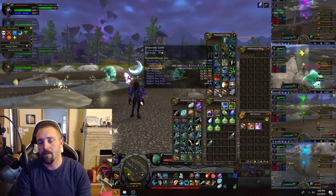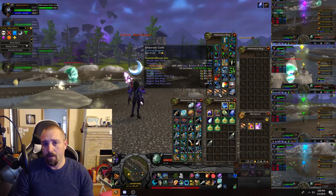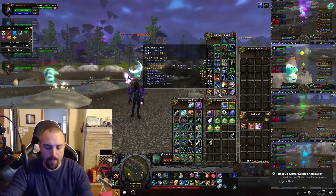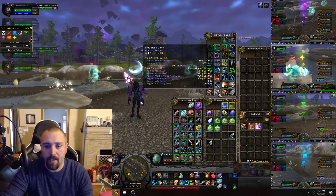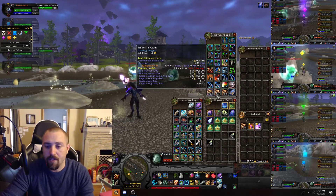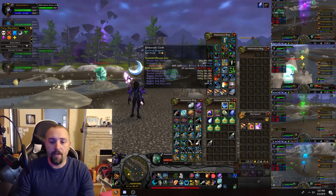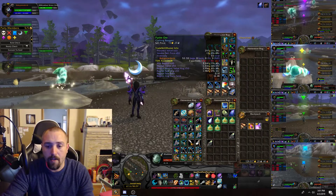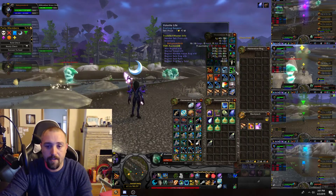I don't use the potion on the potatoes, only on my main, since they're looting most of the mobs. Since your potatoes are only looting that little area with their looter ranks I don't bother. As you can see that embersilk stack is worth 564 gold, and we've got two full stacks and almost another — so just the embersilk alone is selling for more than what one of those potions costs.